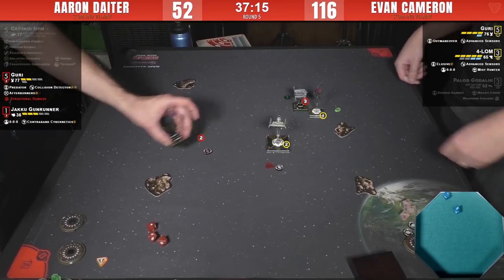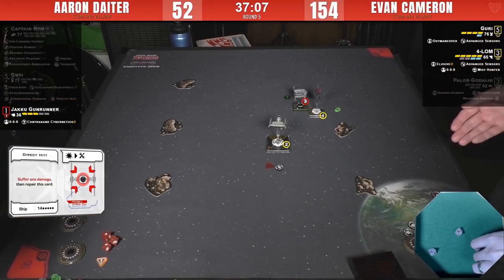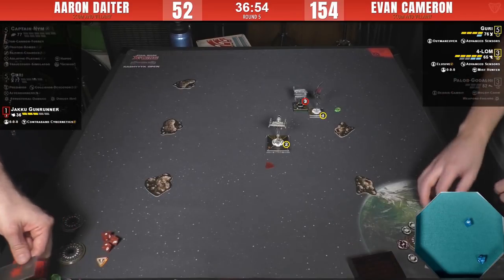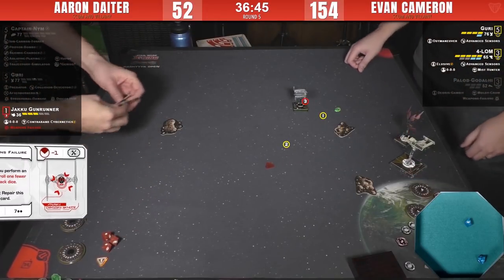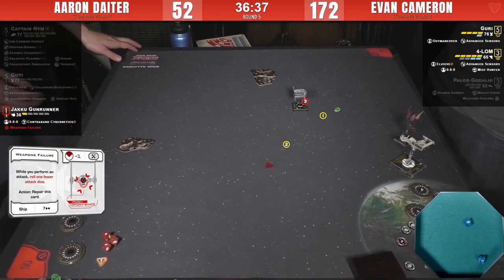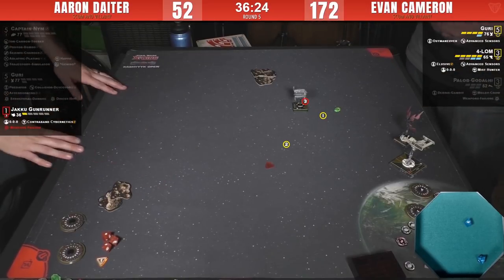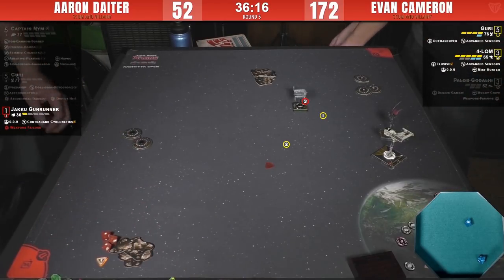That's basically game. The Gunrunner is still alive but there's nothing a Gunrunner can do against Guri and Forlom. Three hits into the Gunrunner — structural damage — and at that point Aaron concedes. It was over when Nim took all that obscene damage early on. That's the end of round five of the PTL Open. A fairly well-flown game; Evan just dominated with excellent hits. The turning point was the massive damage Aaron's Nim took in that opening engagement — you can't rely on Nim when you know he's dying next turn.